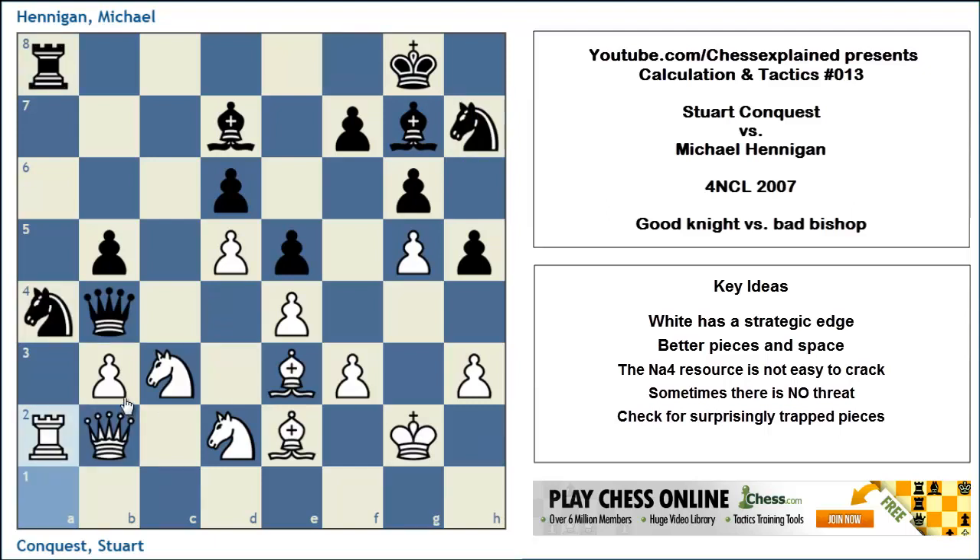The key point is that you have to check whether a very apparent threat is really a threat. The move Knight takes b2 is not really a threat, because there is Rook a8 check and Knight a2. This is very difficult to see. White could even consider a move like h4, because Knight b2 is not truly threatening. The difference between h2, which does not do much, and Rook a2 is that after Rook a2 you protect your queen, meaning b takes a4 is now threatened. Also note that black can never take on c3, because white simply captures on a8 and is an exchange up. Rook a2 is flat-out winning.